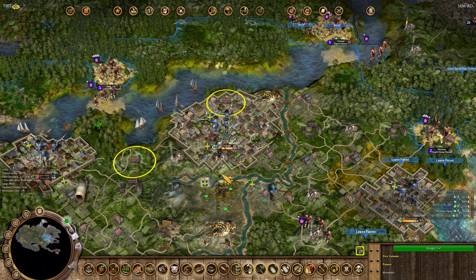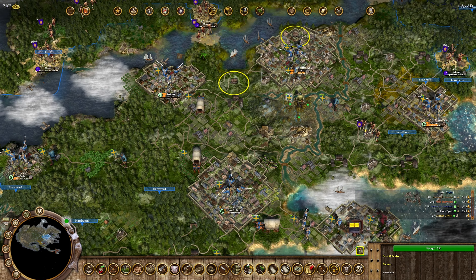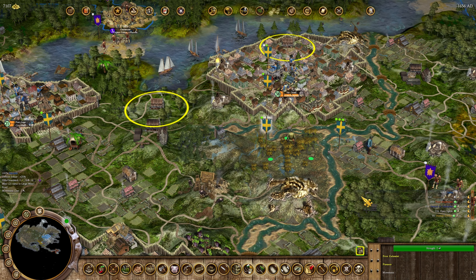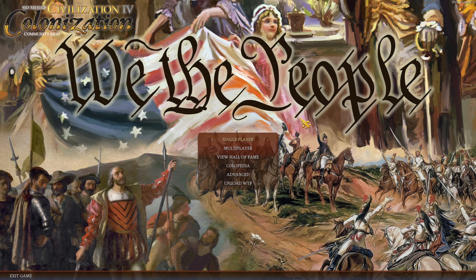A big point that some people find annoying: a lot of buildings now require not just tools but also stone and clay. Stone is acquired from mountains — you can mine it from any mountain. Clay is specifically acquired from certain tiles such as wetland hills. Unfortunately, the random map generator that comes with We The People is not capable of generating the tiles that give you clay. You actually have to download a specific map script; they haven't fixed it yet in the current update.